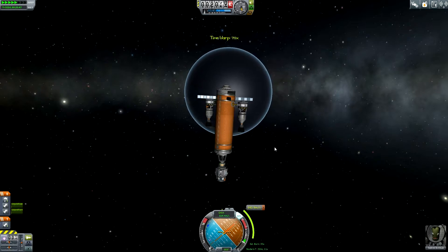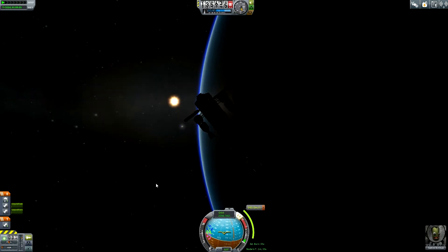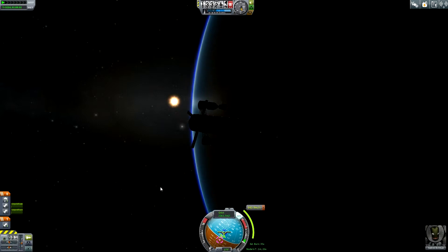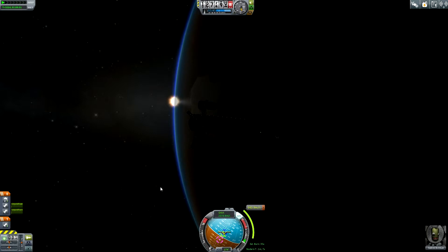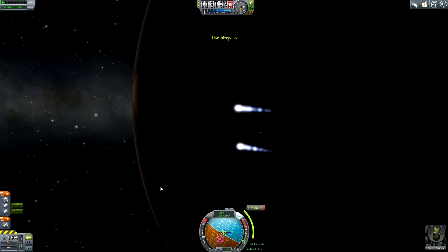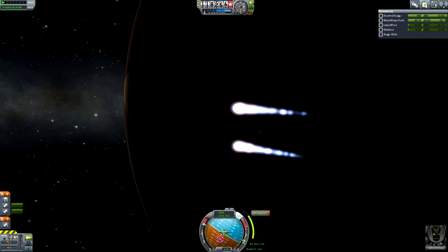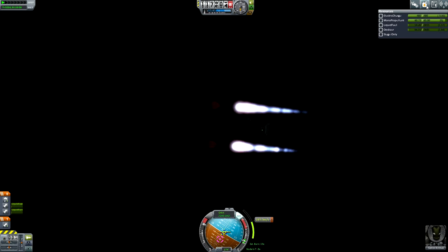Let me right now get closer to my periapsis — we are almost there. We can enjoy the sunset pretty soon — this is always interesting. Let's get a little bit closer. Now let's enjoy the sun getting behind the horizon of Laythe — this was beautiful. Let's get a little bit closer to the maneuver node and now it's time to perform the burn. Full throttle — fuel could be enough. This is interesting. I hadn't anticipated that I would be so low on fuel for the interplanetary stage of my Tylo mission.